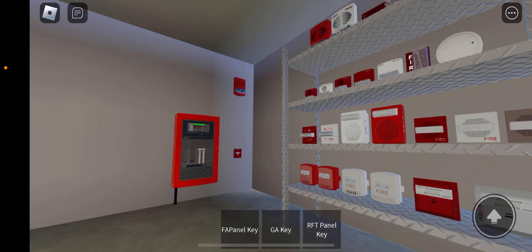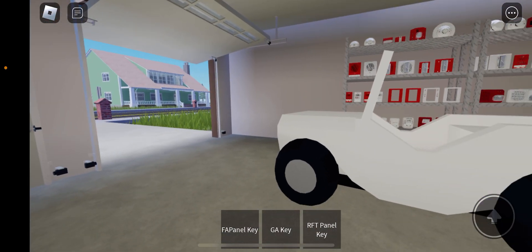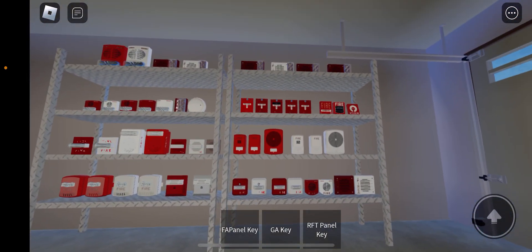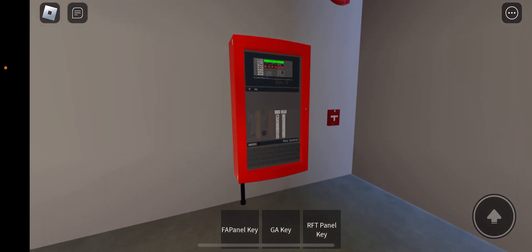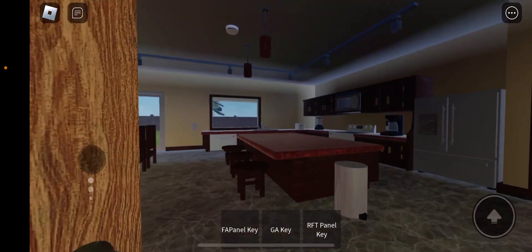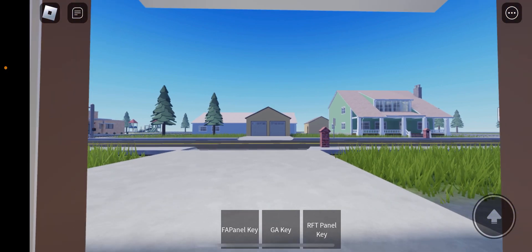Hello guys, welcome to Roblox system test 7. I've updated the Simplex 4100 ES voice evacuation system. You'll notice I have all of these fire alarms on the shelves in this garage — that's because I'm using all the garages in this map for fire alarm storage. This garage has the panel room since its door leads directly into the house, which the other garages don't have.